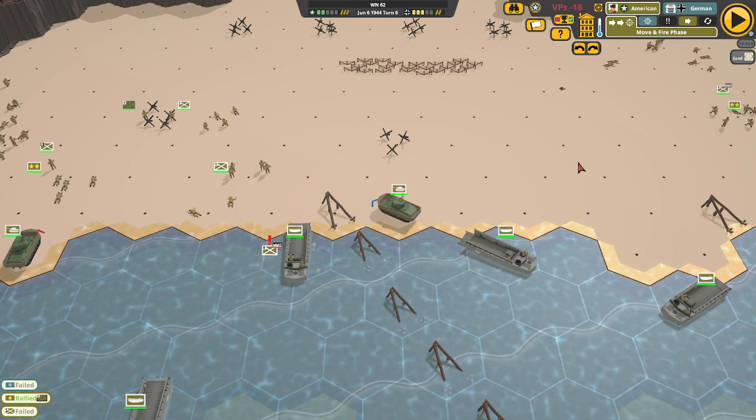I think everybody's moved that can move. We'll let the Germans do their thing. KIA — look at that, just wiped him out. I just don't see how this is going to work. Oh, they're pinned because they went into the barbed wire — well, I guess I should have known that. How are all these guys going to take these hills? I don't see it, I don't get it. Oh well.